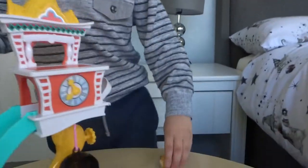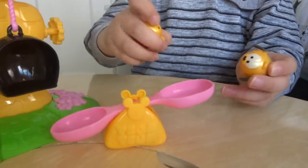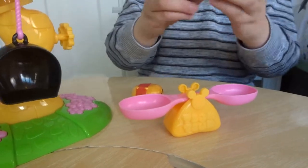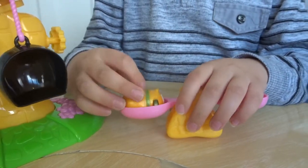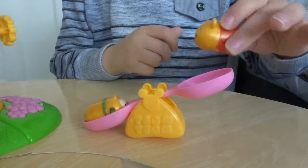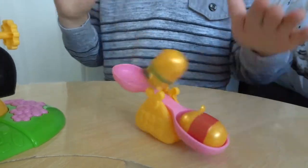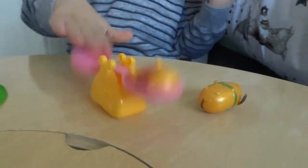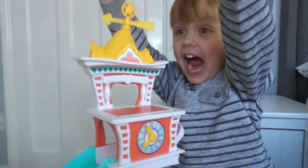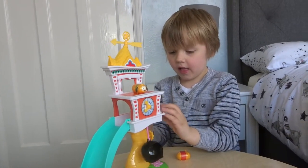Last but not least, it comes with a little seesaw. I will show you how it works. It's not like a spoon - it does look like a spoon. Let's see. A seesaw! I didn't think you were supposed to send them flying! So the clock tower is super cool. I think I like this a lot better than the Tsum Tsum Toy Shop. What do you think, Oscar? Good.